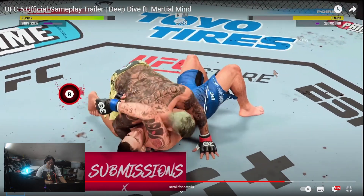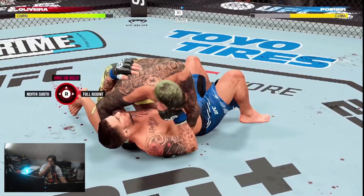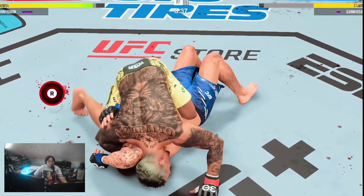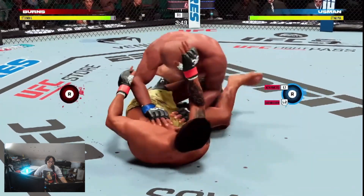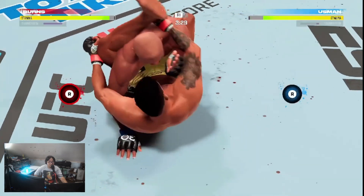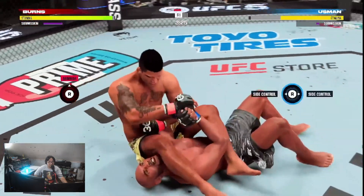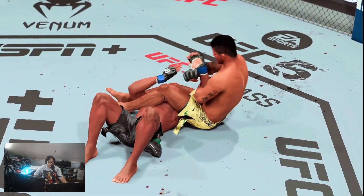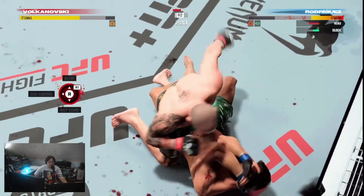Contextual submissions have also been expanded in UFC 5. If you find yourself in side control and try to escape to half guard by framing and bridging up, be careful — your opponent could counter with an arm triangle. If you find yourself entangled in a rubber guard and try to recover to full guard, be careful too. UFC 5 introduces a multitude of contextual submissions that, once mastered, imbue the ground game with a heightened sense of authenticity.